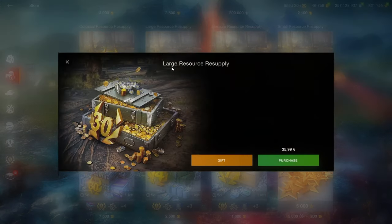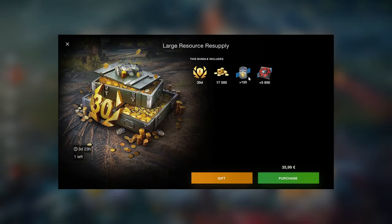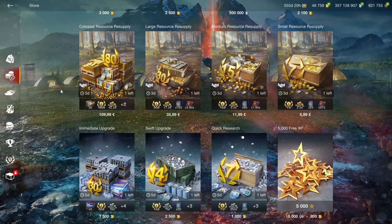These resource bundles are pretty good because what you have here is a premium account, gold, and gold boosters. The gold boosters are obviously in there to make you play more battles, but these are a good way to get a lot of gold and hold on to it for good offers in the shop. Let's find out if there are any good offers in the shop.